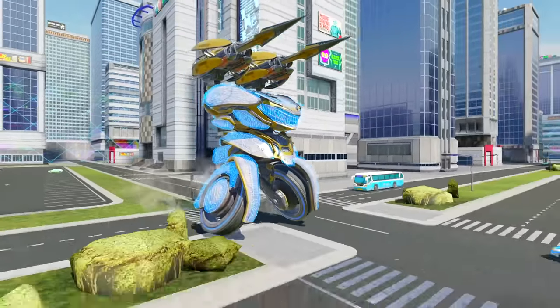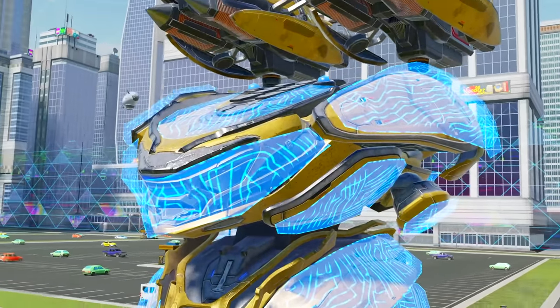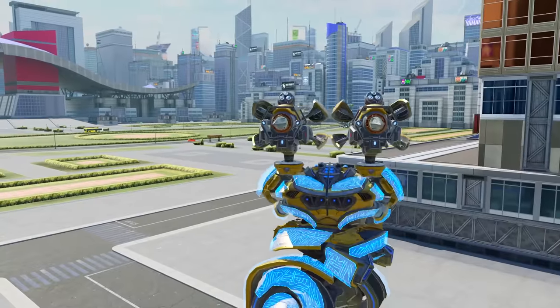By default, Lynx is protected by a force field. It helps you stay under fire a little bit longer. Still, prolonged brawls aren't Lynx's forte.